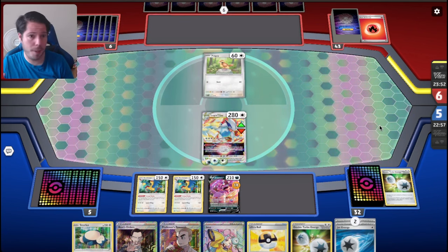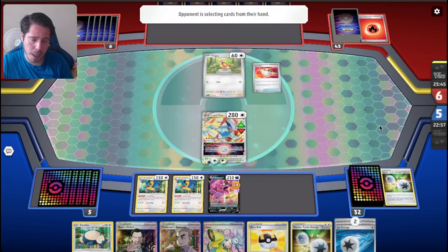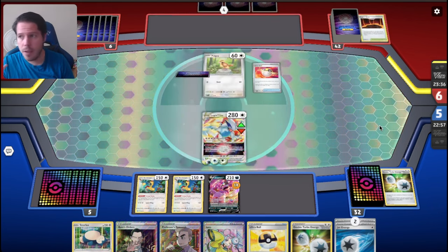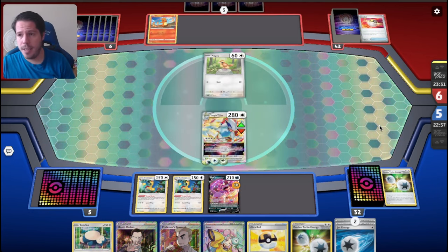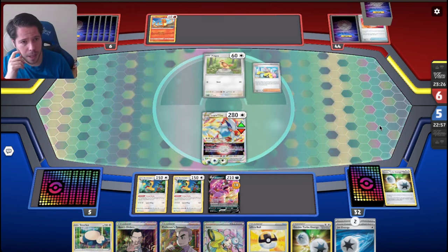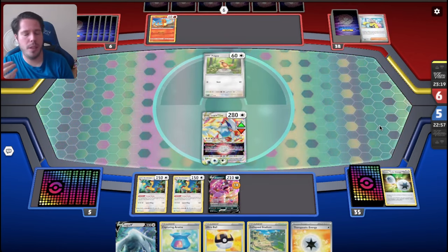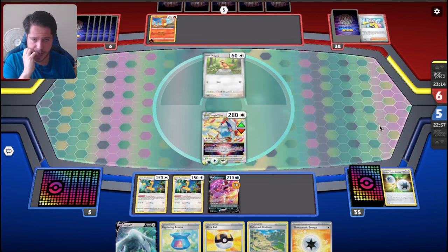You can get a lot of valuable information from the things they did during a turn. You can also get a lot of valuable information from the things they didn't do. You're up against Lost Box and they didn't play a Colress that turn, with a 10 to 12 card hand — that probably means they didn't have one. So even if you Iono them down to five or six cards, you are getting them closer to the Colress. Really use your opponent's actions or inactions to figure out exactly how to approach your turn.